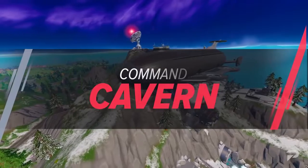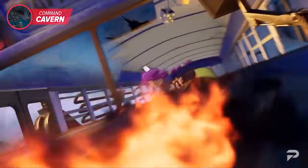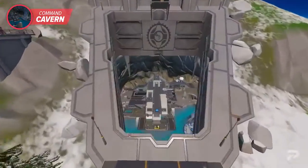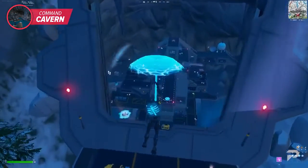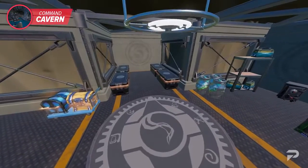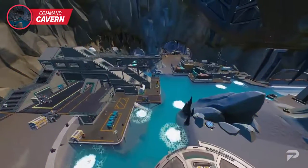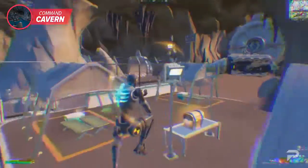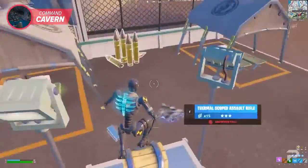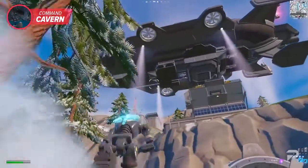Command Cavern, formerly known as Covert Cavern, is now the heart of the IO's operation. With the IO openly attacking the island and The Seven, Command Cavern is one of the biggest POIs on the Fortnite map, and the loot is absolutely insane. If you land within the cavern, you'll find plenty of slurp barrels and IO chests to come out completely equipped. The amount of space within this POI means that even with many players landing, you still have a chance to avoid fights altogether. Having a blimp station above only adds to the space to move around.